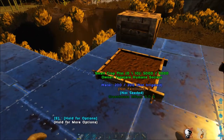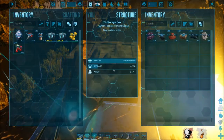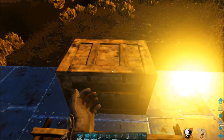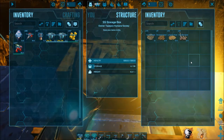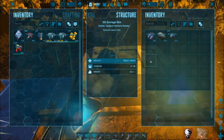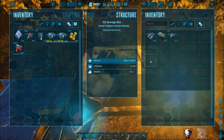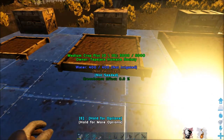The other major difference between the three crop plots is what you can plant in them. The smallest can only hold berries — all your different kinds, from Mejoberry to Stimberry. In the medium crop plot, along with berries, you can also plant farming crops: Citronal, Rock Carrots, Longrass, and Savoroot. The large crop plot holds everything from the previous two, plus Plant Species X, Z, and Y, which I'll cover in a separate video.